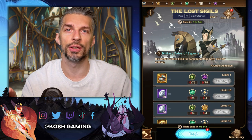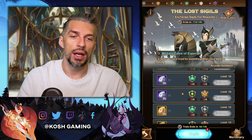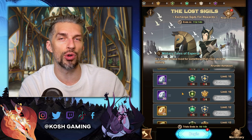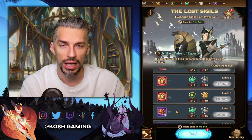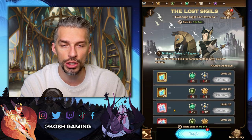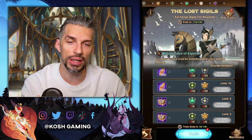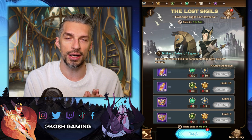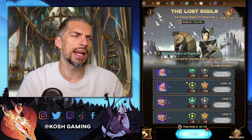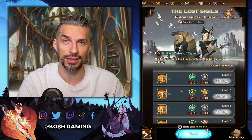Before we dive into the actual values of the rewards, one important thing to note: these are purely mathematical values, so they don't mean this is always the best for you. If you are at the stage where you need signature items, go for the emblem choice chest. If you need furniture, go for the Poir coins. If your Duras tree isn't ready, go for the twisted essence. If something is a bottleneck in your progression, go for that reward. Otherwise, follow the guide.